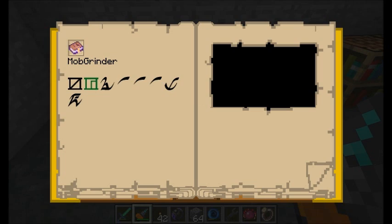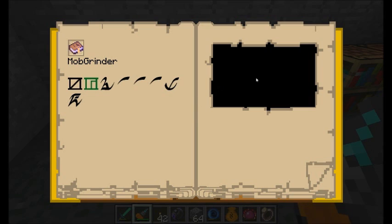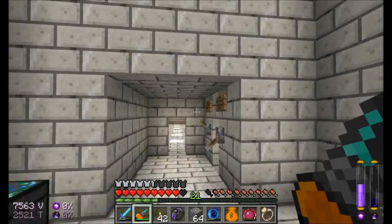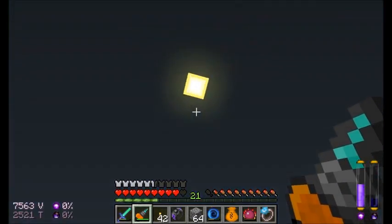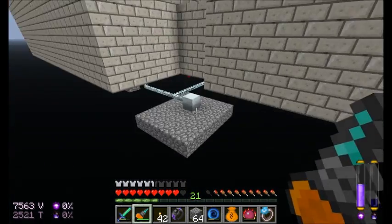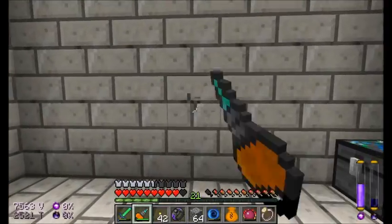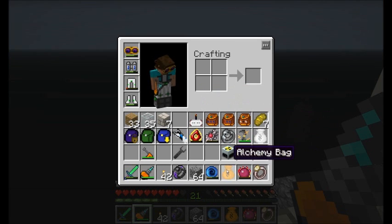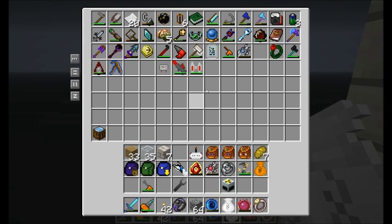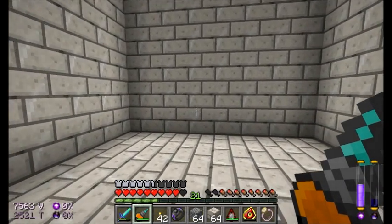Mob grinder — do I have everything I need before I hop over there? Glass fiber cabling — perfect. Let's pop through. The lights are on in the other room, that's good. Let's figure out where I want to place this nuclear reactor. I might want a room that leads off the side here — maybe right through this wall, right through here. This could be my nuclear reactor chamber. Let's start building it — seen enough building of rooms that I can probably do this much off camera. Let me grab my mercurial eye and start playing around with marble.